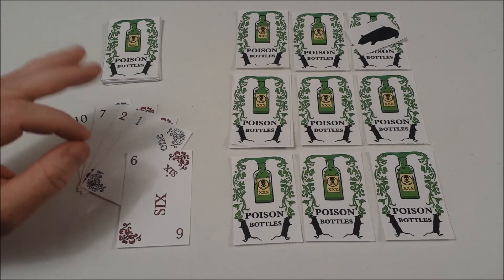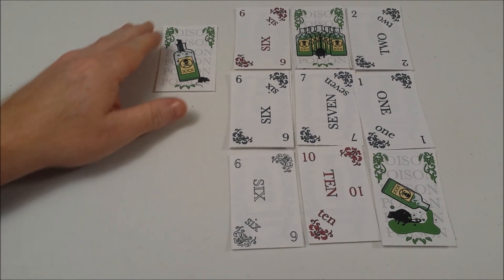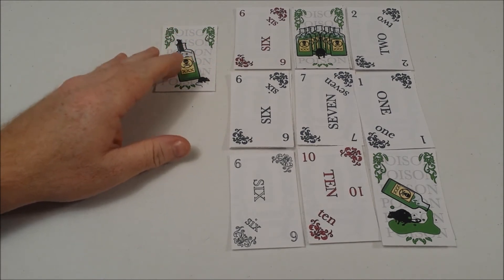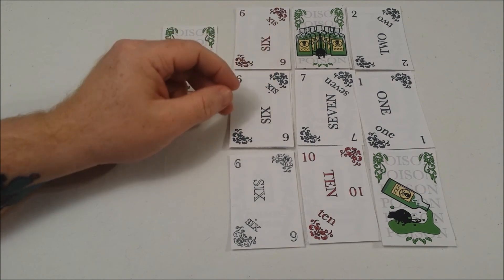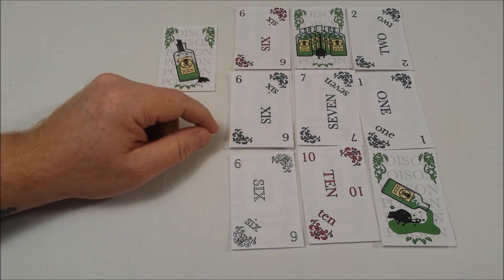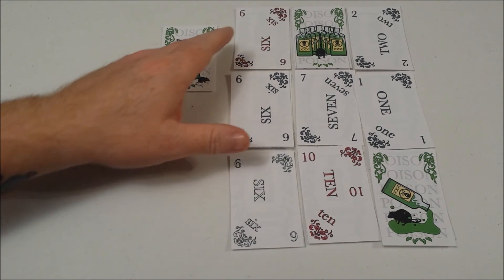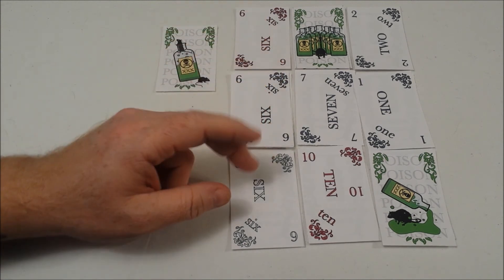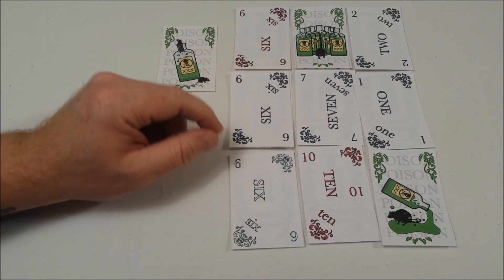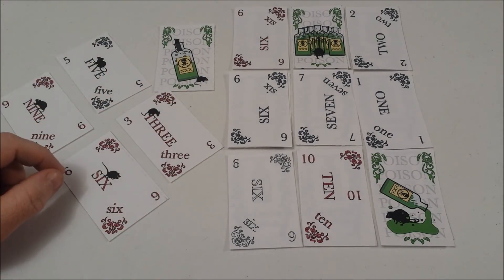Let's take a look at end-of-game scoring. The player with the lowest points will win. Any poison bottles that had been set off to the side are minus three points. Cards are worth their face value. Poison bottles are worth eleven points. But if you get a row or a column of the three same numbers, they will be eliminated and count as zero. If you get three poison bottles in a row or column, it will count as negative thirty points.